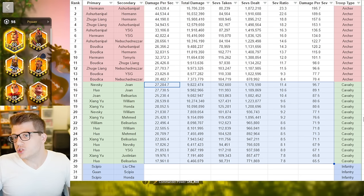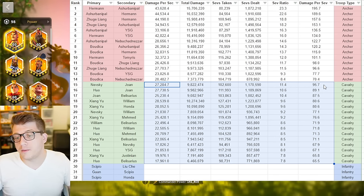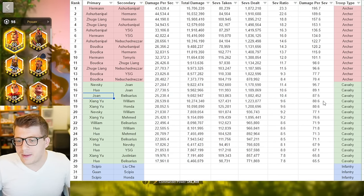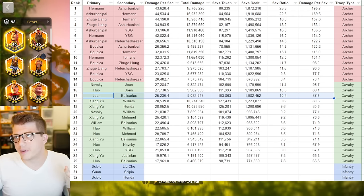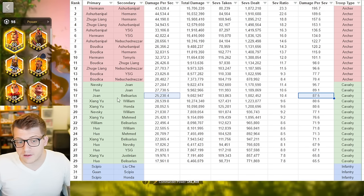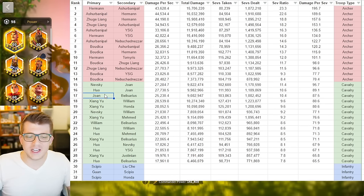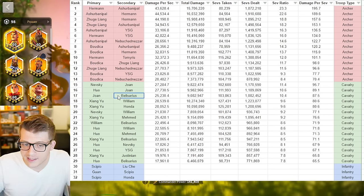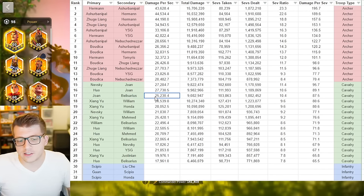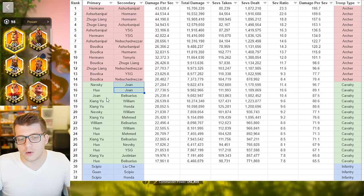Looking at cavalry statistics sorted by damage per sev wound taken or sev wound ratio, Nevsky Joan is the number one best trading army, followed by Huo Joan. Third place is Joan primary with Belisarius secondary — I got questions about this pairing in my Belisarius video. Technically from a DPS and trade perspective this army should trade really well, but the downside is it's a Joan primary so you may get targeted more often. She has the double AOE and is seen as a glass cannon, so player psychology will kick in. It still seems better to put Joan behind Nevsky or Huo than to run her with Belisarius.